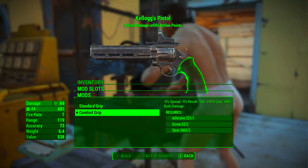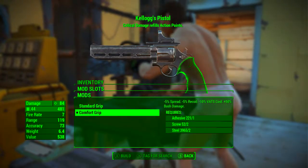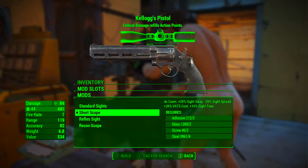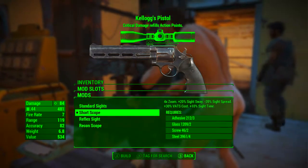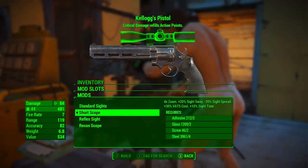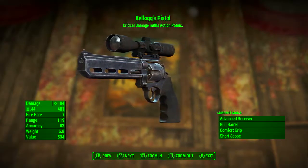In the third slot we're going with the comfort grip. This reduces spread by 5%, reduces recoil by 5%, reduces VATS cost by 10%, and increases bash damage by 15%. In the fourth slot we're going with the short scope. If you want to do a lot of down-sight shooting I'd suggest the reflex sight, but I want to make every shot count so I'm going with the short scope. The short scope adds full-time zoom, increases sight sway by 20%, reduces sight spread by 20%, increases VATS cost by 30%, and increases sight time by 10%. As always, you can mod yours out however you like.